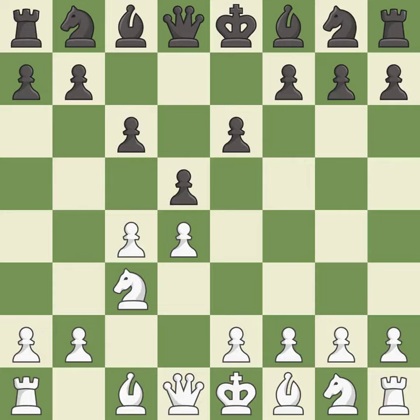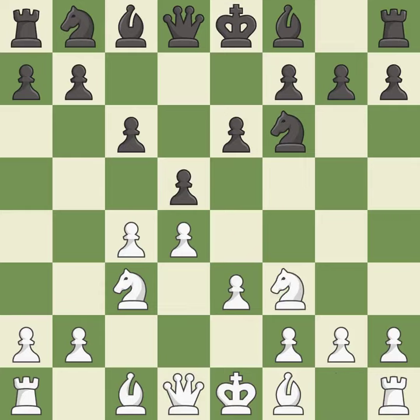C6 supports the D5 pawn and allows the queen to develop on the queen's side. E3 supports the D4 pawn and allows the light-squared bishop to protect the C4 pawn. NF6 develops the knight toward the center, supports the D5 pawn, and controls the E4 square. NF3 develops the knight toward the center, supports the D4 pawn, and controls the E5 square.